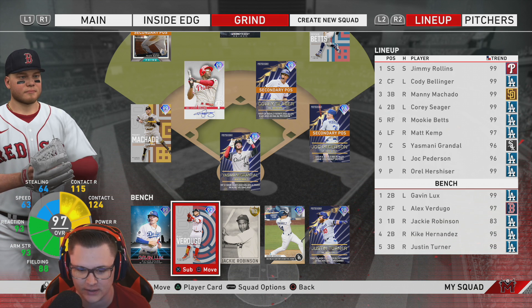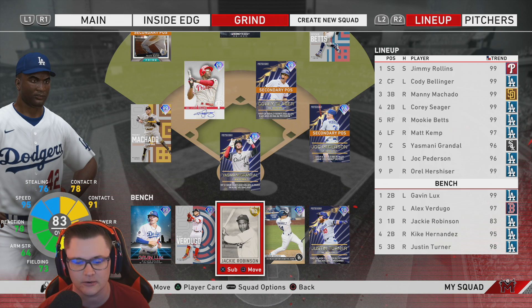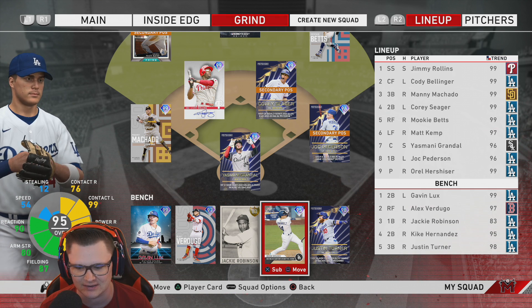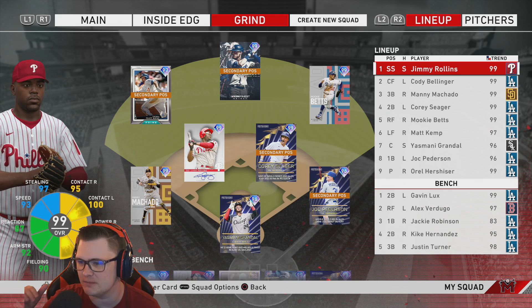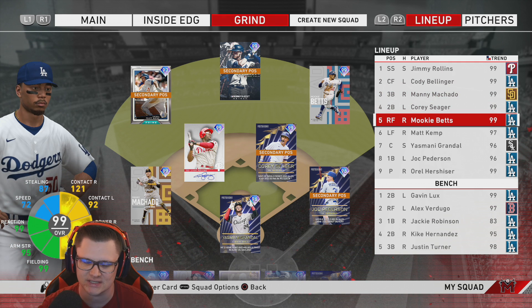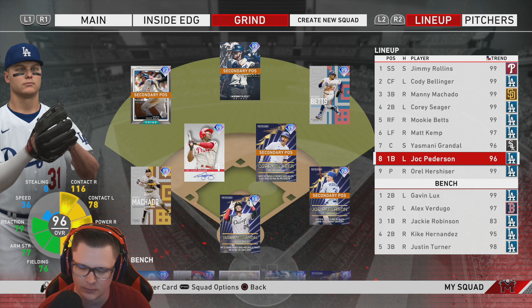On the bench we got Gavin Lux — another card I haven't used at all, but hopefully he gets a shot. Alex Verdugo — we already know he's got to be on this, a little bit of the future, he might be gone, we'll see how good he does for the Red Sox. We got Jackie Robinson — unfortunately I don't have his really high diamond cards, I never did any of the grinding, so just out of pure respect he's going to be on the bench with his 83 gold. Keeks with the cheeks is also here, the lefty dominator, and Justin Turner, another lefty dominator. The lineup goes: Jimmy leading off, Cody Bellinger in the two spot, Manny hitting third, Cory Seager, Mookie in the five spot, Matt Kemp, Yasmani, and Big Cock Jock for that power all the way in the eighth spot.